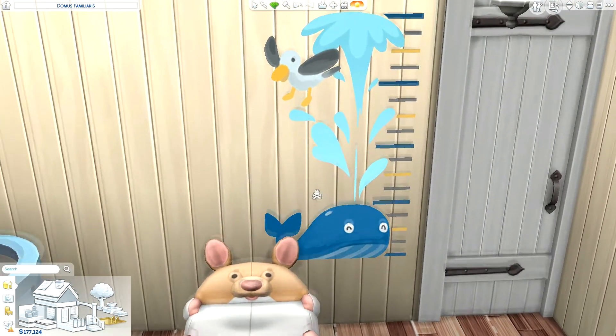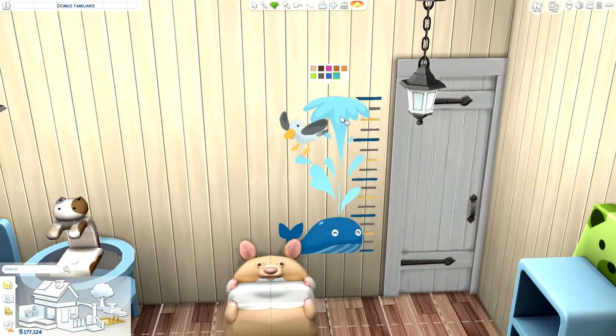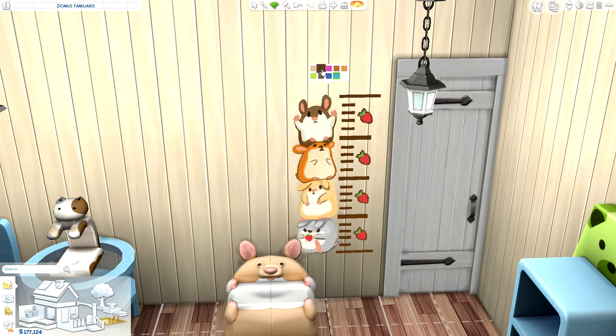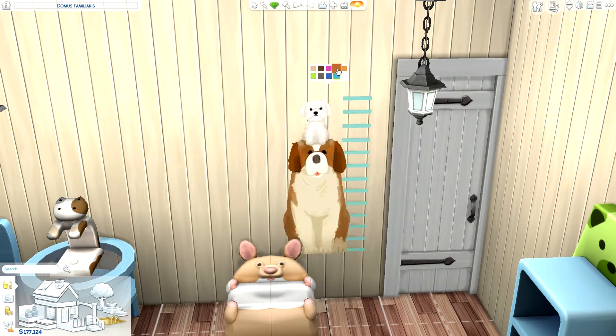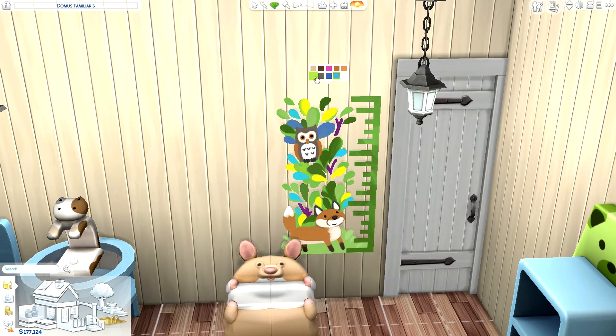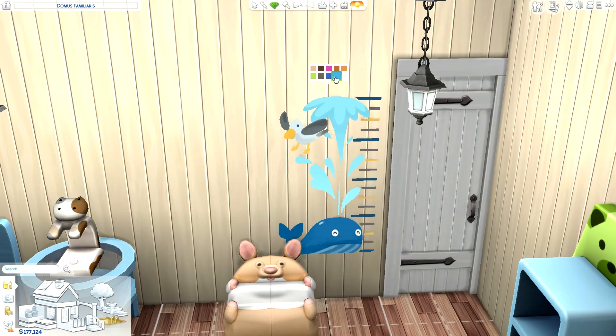Then we have this little growth chart, which also comes in multiple different versions. One has the whole family crew, one has a stack of hamsters and a little ballerina kitty — I love it. This one looks just like our dog, which is cute. There's a little giraffe, possibly jungle-adventure-inspired, and then there's an owl, a little bear, and rocket ships. So they did put a couple in there that don't have anything to do with pets, in case you just want a rocket ship design.